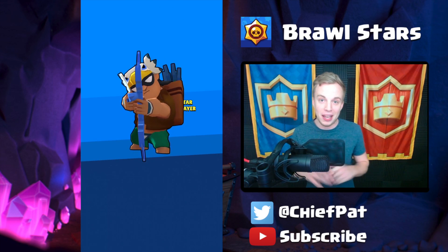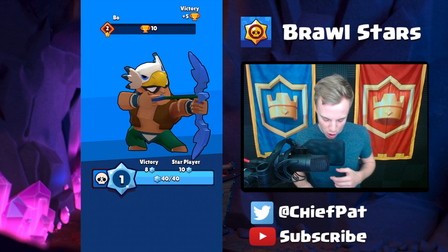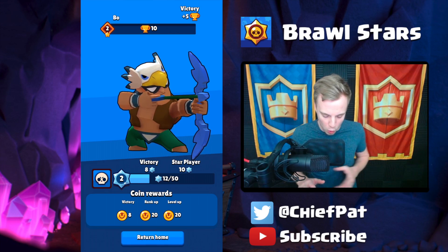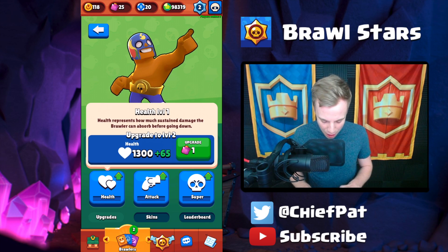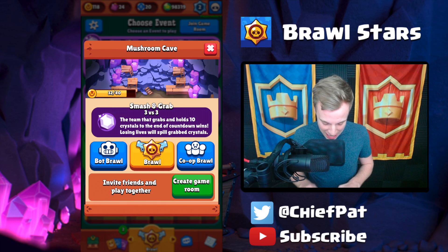We're picking up a couple of trophies. Bow Bow gets leveled up to level 2 from those trophies, and our personal level goes up to level 2 as well. For being the star player we get a ton of coins and rewards, and with those coins you can upgrade your brawler. For example, if I want to upgrade El Primo I can use elixir or gold to upgrade his health and stats.